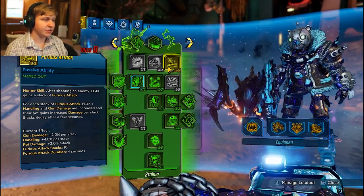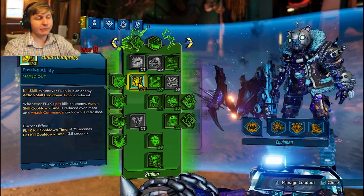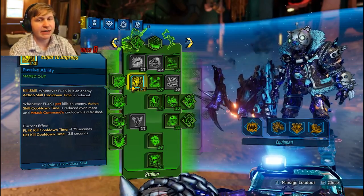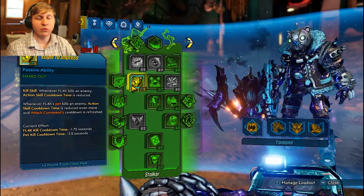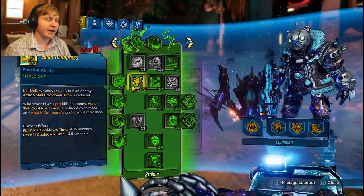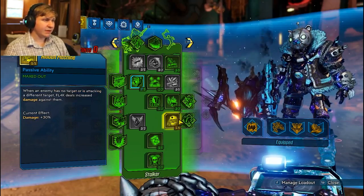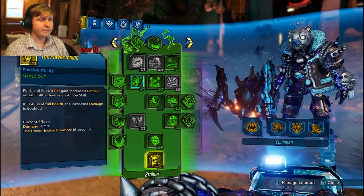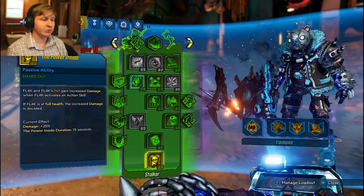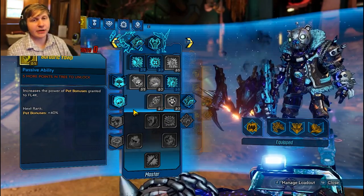In the green tree: five points into Furious Attack for damage, and five points into Eager to Impress — possibly the most important skill in this build. Every time you kill an enemy, action skill cooldown is reduced by 1.25 seconds, increased to 1.75 seconds by the class mod, so you always have Rack Attacks available. We also have Hidden Machine for damage, health regeneration since Flak has no lifesteal, and Power Inside which increases damage by 50% at full health when the action skill is activated.